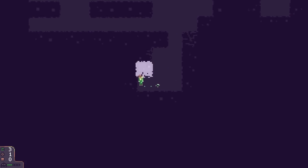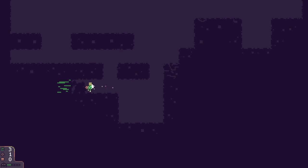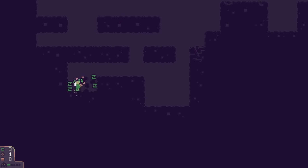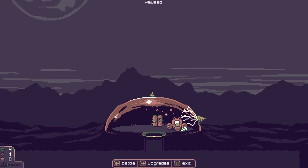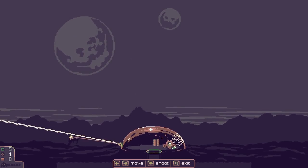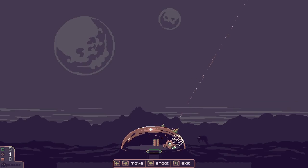We get a gadget choice: a stun laser that stuns small monsters automatically, or monster repellent that delays the next wave. I quite like the idea of the stun laser. We select it — the outline is very faint but we get it. Now we have two lasers! The little stun laser is an automated thing that just moves around on its own, which is very exciting. The main laser is more powerful now but significantly slower.